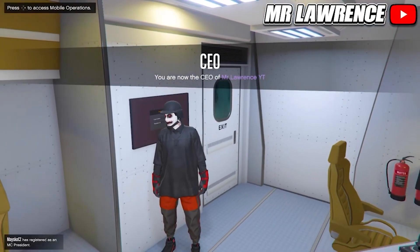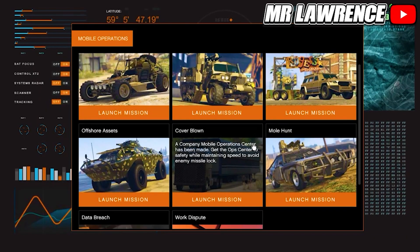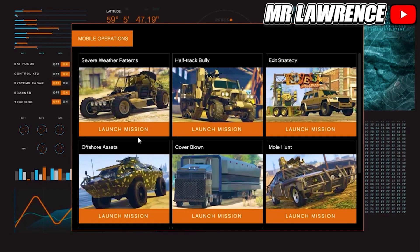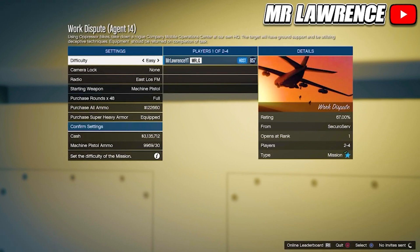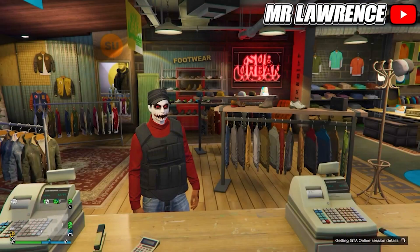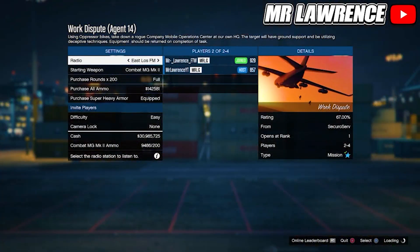First, I will show you how to get red joggers. Your friend will need to go into the back of his MOC, go to this screen and access it. You will need to start the mission called Work Dispute. To unlock this mission you will first need to unlock and play the previous missions. Now set the difficulty on easy and have him invite you, then start the mission.